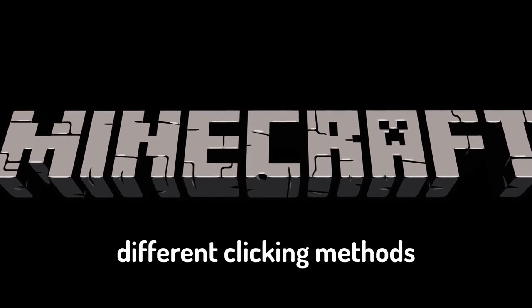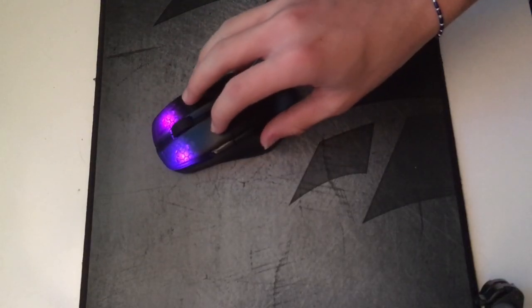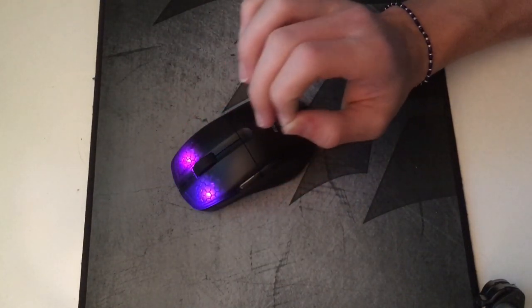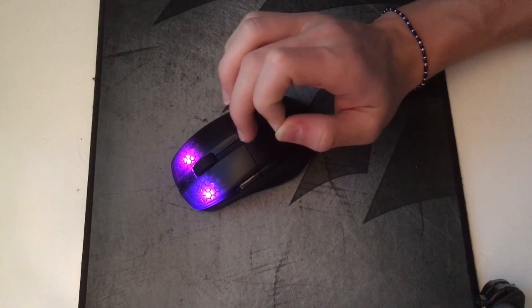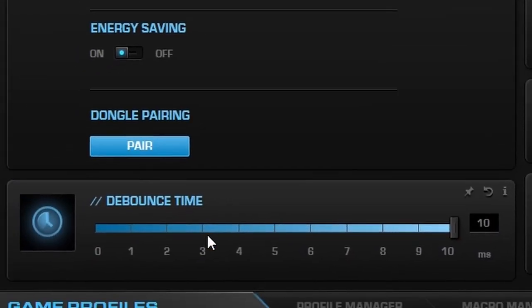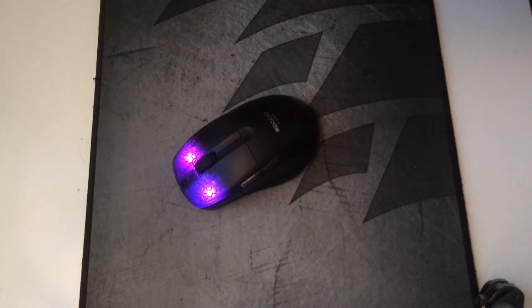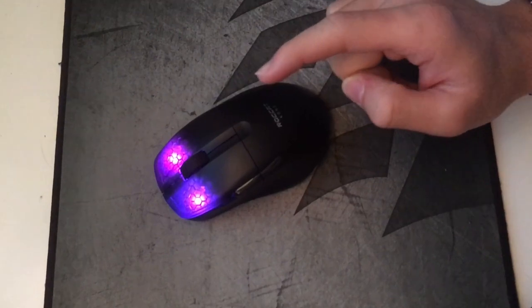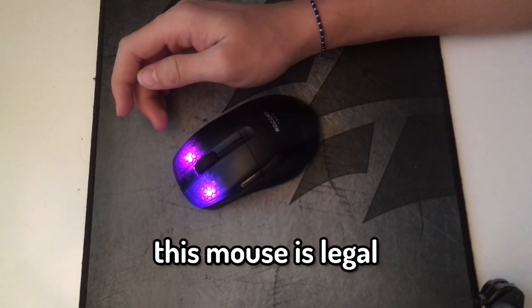In Minecraft, there are a lot of different clicking methods — you even have drag clicking, which this mouse is especially good at. As you saw in the intro, I was able to hit a very high CPS using drag clicking. But if I go into the Roccat software and lower the debounce time, I can drag click way more. Some people have even been able to drag click 100 clicks per second with this mouse, which is why I refuse to believe this mouse is legal.